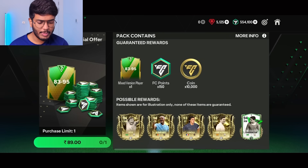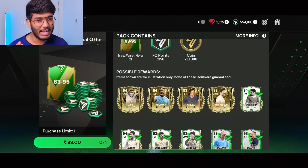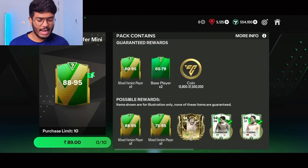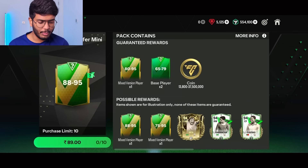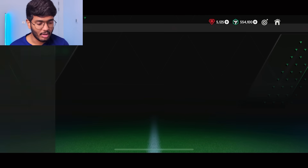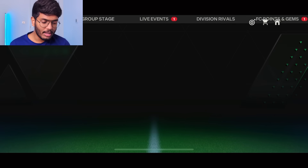We have this Black Friday special offer with 83 to 95 OVR — imagine packing that 95-rated Pele or Zico, that's going to be insane. Next we have this one you can open 10 times, it's 80 to 95 rated. I don't think it's very good value compared to the first one, since this one goes 80 to 95, giving a better chance at higher OVR.